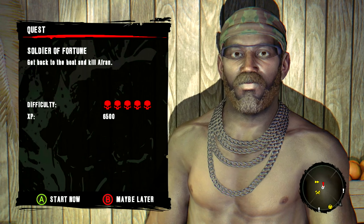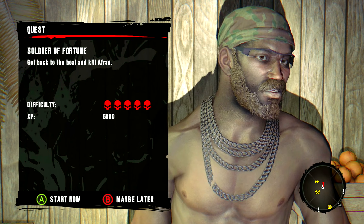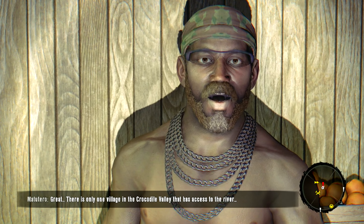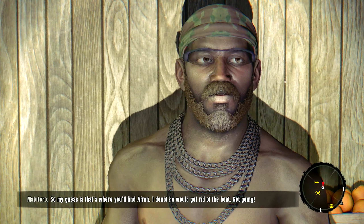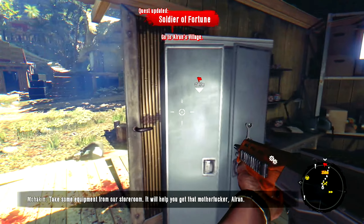If you want to talk to Moen, you have to get it back. Think you can do it? All right — get back to the boat and kill Afran. That's a level five mission, 6500 experience points. Let's do it. There's only one village in Crocodile Valley that has access to the river, so that's where you'll find Afran — I doubt he'd get rid of the boat. Go to Afran's village — we're gonna take this dude out.